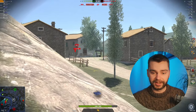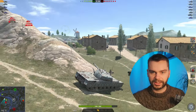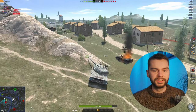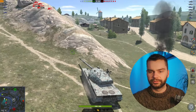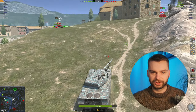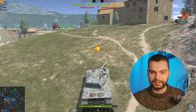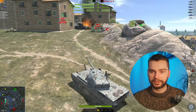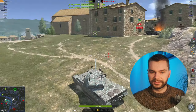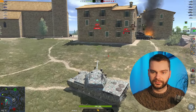Usually you try to take some high ground. Nothing's happening here for now, so let's move up the hill. We're already down two tanks — the SU is pushing into a Tortoise and will likely die. We have a lot of tanks fewer than the enemies but it's not lost yet. The Tortoise is quite low and out of the fight. Kranvagn is going to be a pain.